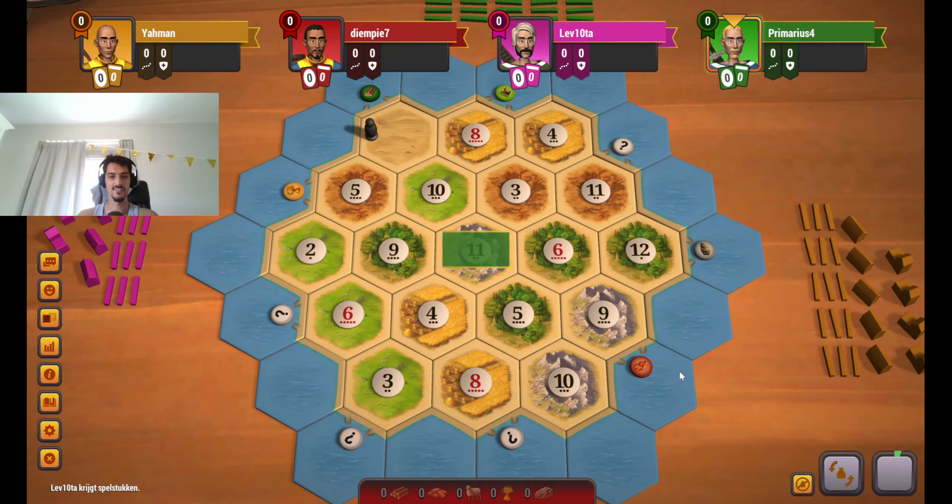Welcome everyone to a new game of Catan. Let's have a look at the board. We are in third position. I do see some high producing spots, so 8-5-10 I think is the obvious first choice.